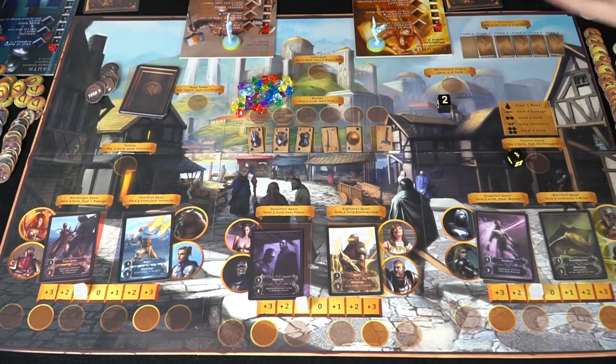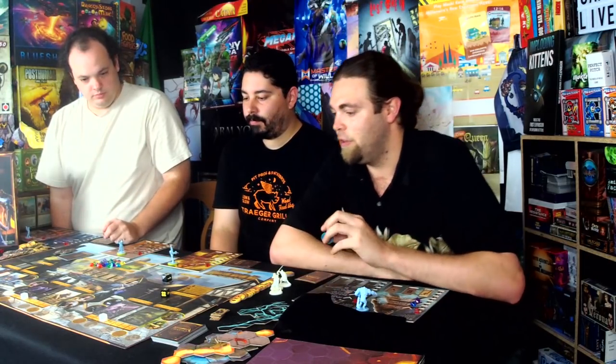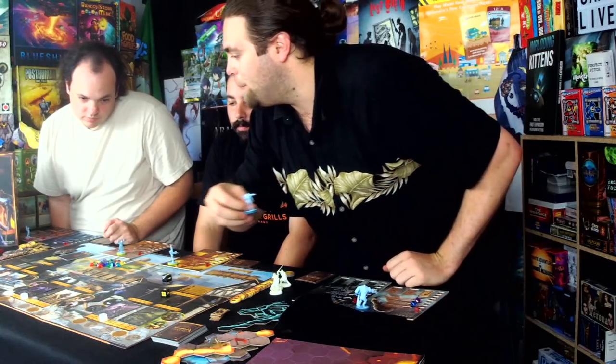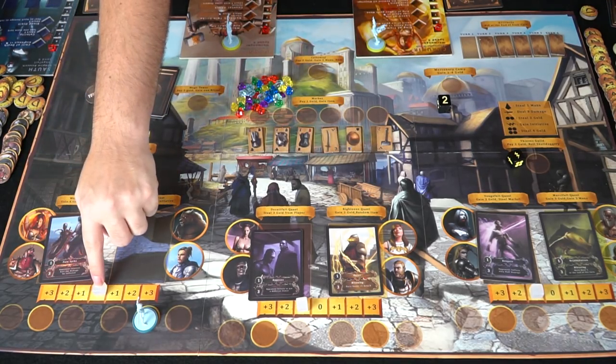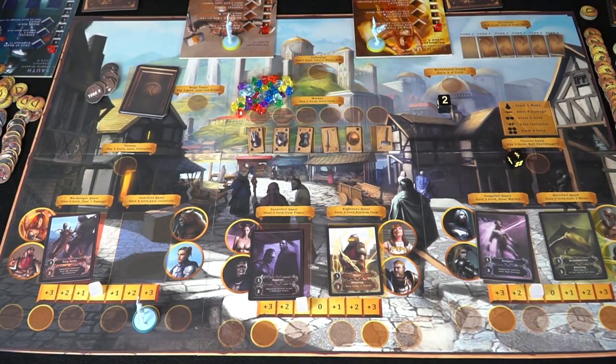These initiative pieces stay. I'm still the highest initiative because no one tried to take it from me last time. So I'm going to go ahead and place again. I'll go here — I'll gain four gold and initiative, but I already have initiative so I'm just going to take this card and gain four gold. Done. Now your turn, Zach.